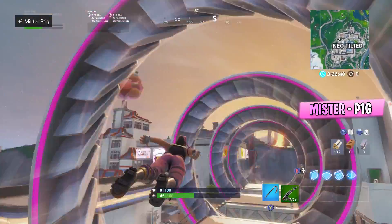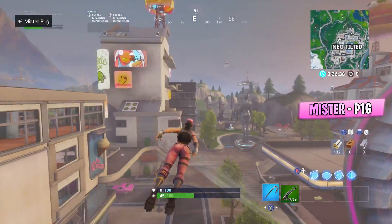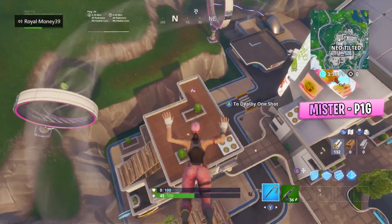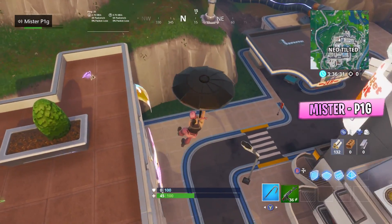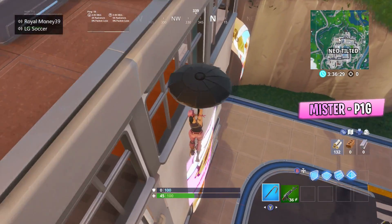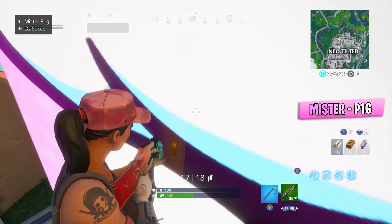Here's the next glitch — it's another one at Tilted Towers, another one of these spots. This one's actually a pretty good spot also. You just fall down into this spot and you can shoot people and nobody will be able to see you.